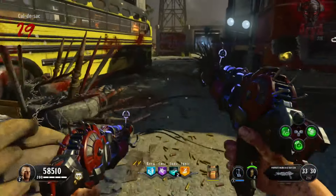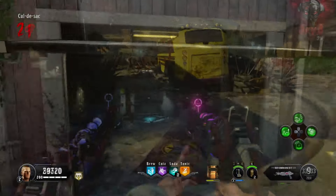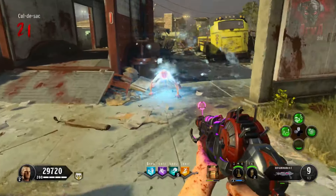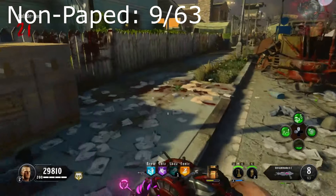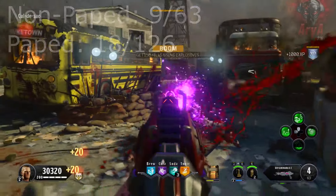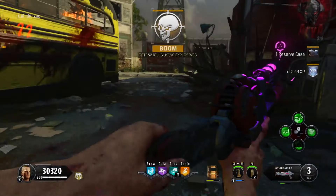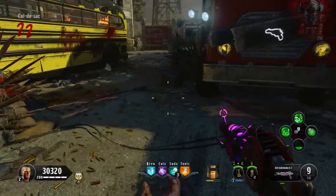Does that make it a bad wonder weapon? No, but it seems lazily put together. The second variation is the purple Ray Gun. It has nine shots in the magazine and 63 in reserve, and when you pack-a-punch it you get 18 shots in the magazine and 126 in reserve. It shoots a bunch of projectiles at the same time, so it's essentially a shotgun — the shotgun version of the Ray Gun Mark II.